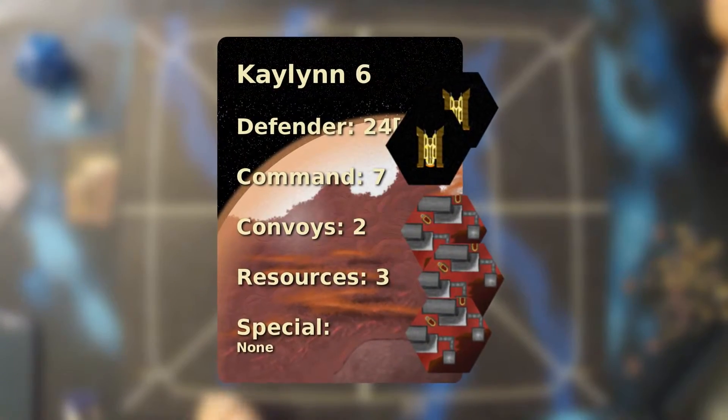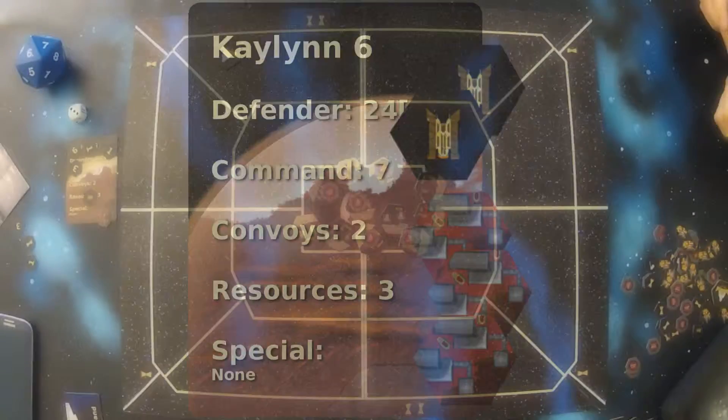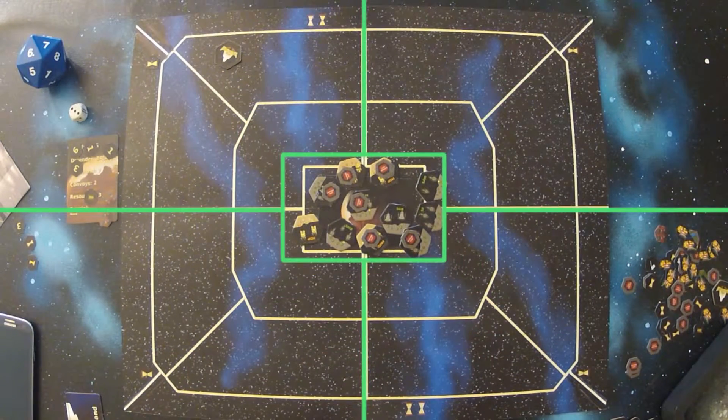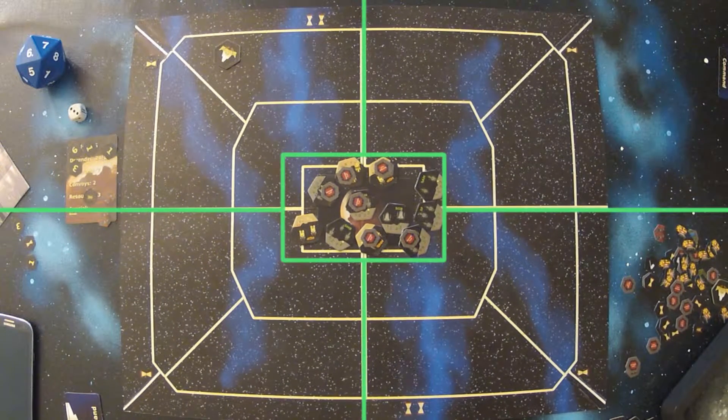A planet has a number of resource tokens that represent the economic potential of the planet. Surakari blockades and planetary bombardments are used to destroy these resource tokens. If the invaders can destroy all the tokens before the relief force arrives, they have claimed victory.